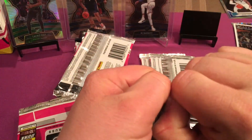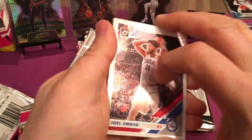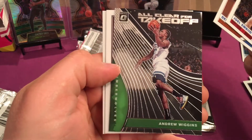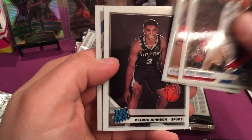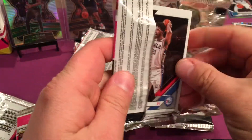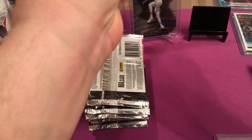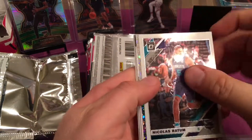Three packs away from the halfway point. Two all-in bead. Dan Smith Jr. All cleared for takeoff. Andrew Wiggins — cool little insert there, hobby insert. Kelton Johnson Rated Rookie. My camera died, of course, as always. Let me get this going. Alright, here we go — halfway point.